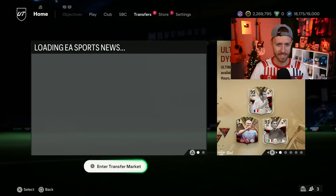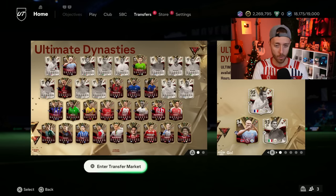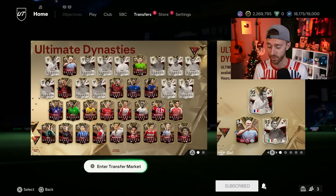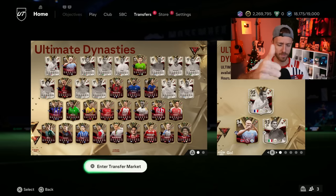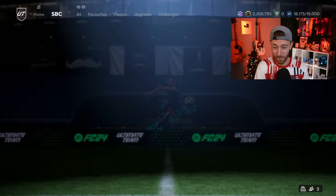I want to talk about the situation with leaks and EA changing those things — what happened there — and of course everything going on with this promo. A lot of crazy content, a lot of cards and packs, but as expected some really expensive ones and some really cheap ones. We'll go over all that today and more. If you're excited for it, drop a thumbs up, subscribe if you're new, let's go.